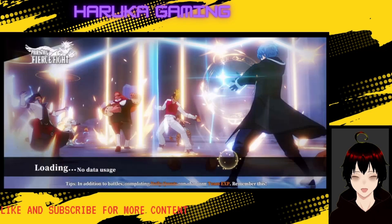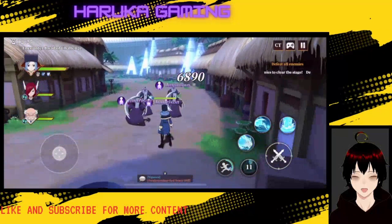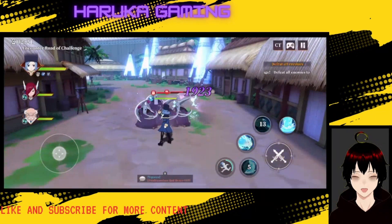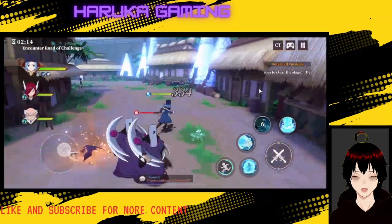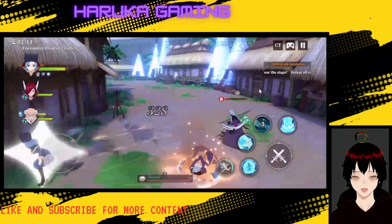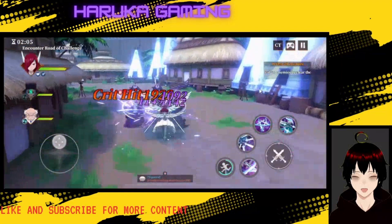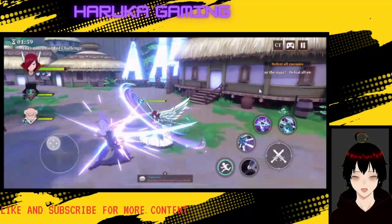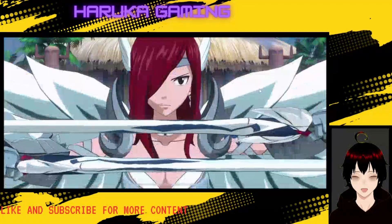Let's go in and see what the gameplay is like. I'll turn off auto just for the sake of it. As you can see, you have a bunch of skills you can launch — they have a cooldown. You also have your normal attacks and your dodge which you can use when needed. You can switch characters just like that and spam their skills. The skills are pretty spammable and some have invincibility, which is very good.